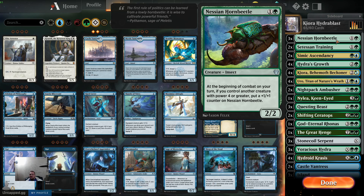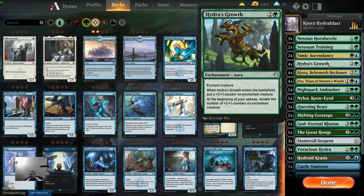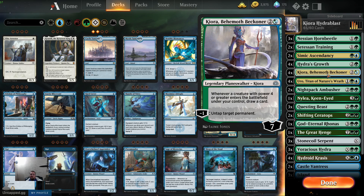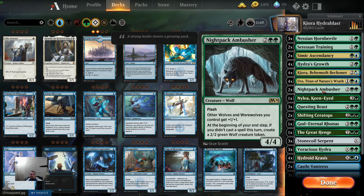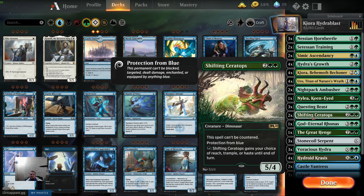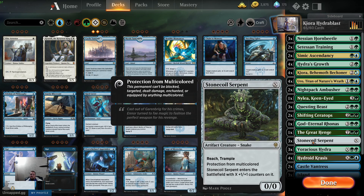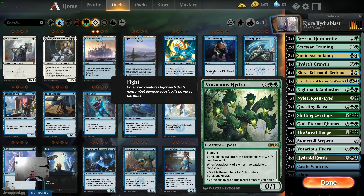3 Nessian Horned Beetle, 2 Setessan Training, 2 Simic Ascendancy, 4 Hydra's Growth, 4 Kiora Behemoth Beckoner, 4 Uro, 2 Nightpack Ambusher, 1 Nylea, 3 Questing Beast, 2 Shifting Ceratops, 1 God-Eternal Rhonas, 1 The Great Henge, 3 Stonecoil Serpents, 3 Voracious Hydras, and 4 Hydroid Krasis.